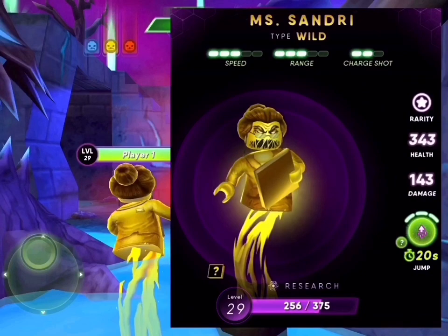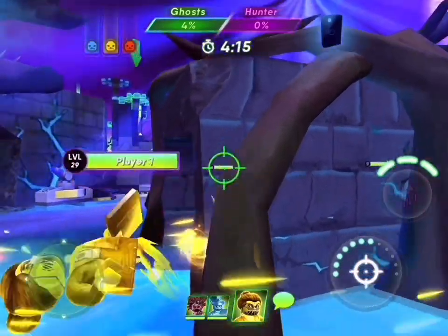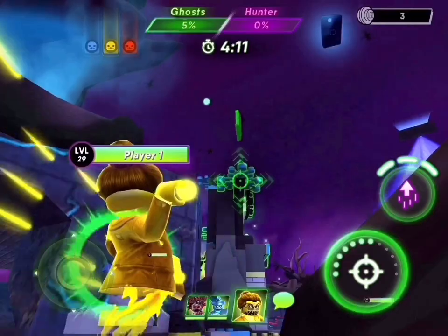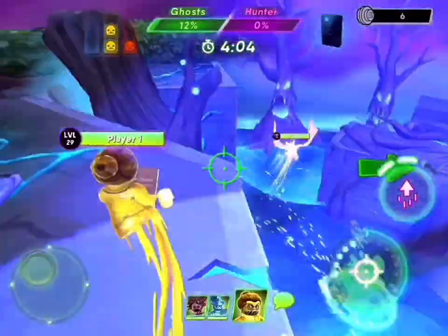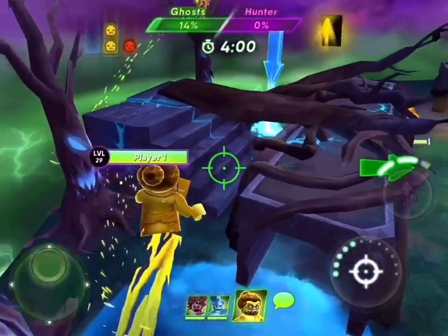Missandry: speed 3, range 3, charge shot 2. The Librarian. I think this is one of my favorite special powers — the jump. It's fun. You can jump to get to places quicker, and get to places you normally can't, like on top of buildings or trees.